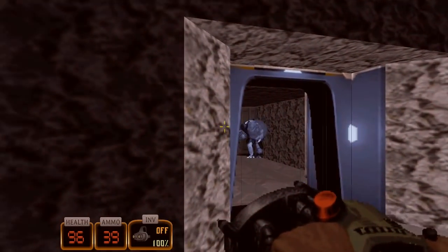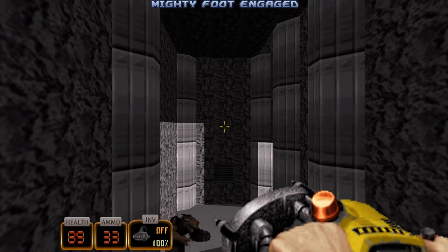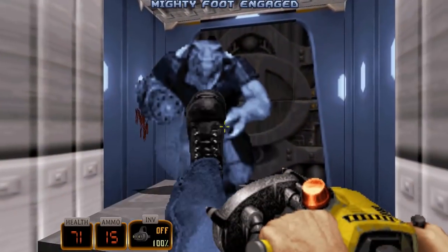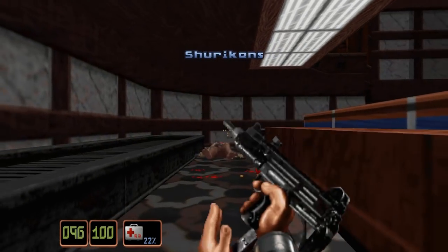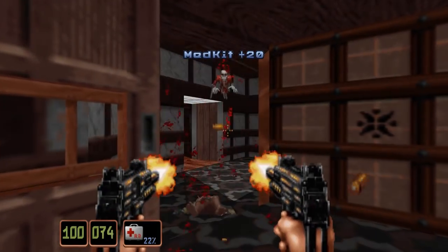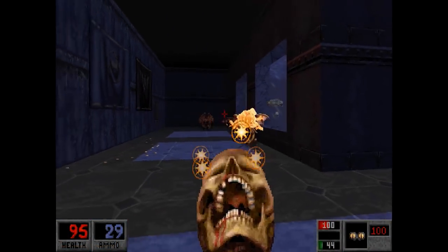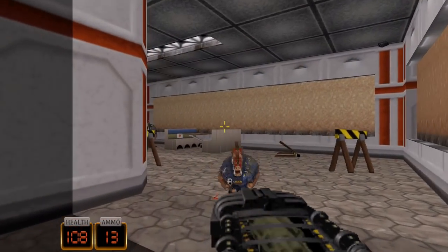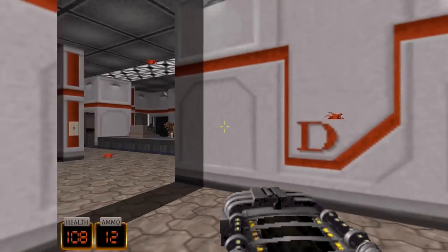We need the shrink ray and the freeze thrower, because these are two of the reasons why Duke Nukem 3D was so amazing for its time and still differentiates it from other FPS games of that era. Games like Shadow Warrior and Blood had unique weapons too — the sticky bombs, the Life Leech — and likewise with Duke's shrink ray and freeze thrower. Not to mention all the inventory items like the holoduke, the jetpack, the medkit, the night vision goggles, and the goddamn steroids.